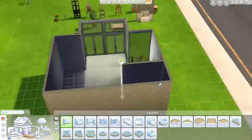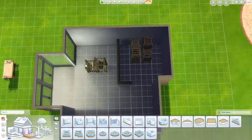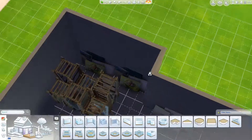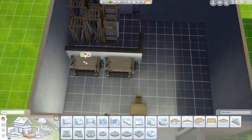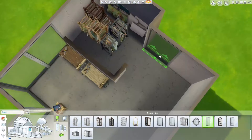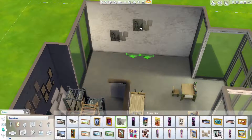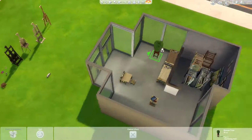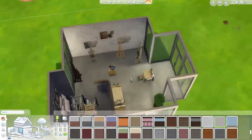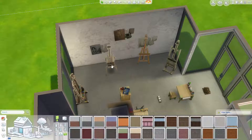I've been wanting to make an artist studio for a while, so that's what we're doing. A studio would technically have a gallery too, but I really just wanted it to be somewhere an artistic Sim would come to paint and sculpt. I put a couple of woodwork benches in there as well, because a lot of artists tend to use a variety of materials and be quite creative. At the beginning of the video I laid out all the objects I definitely wanted to use, just to give myself somewhere to start from.